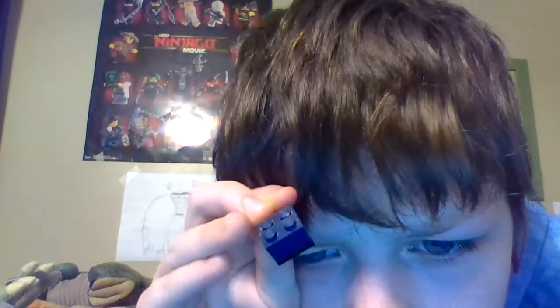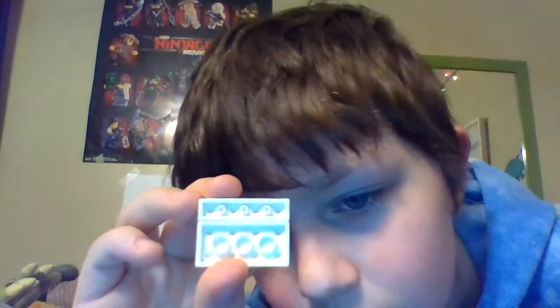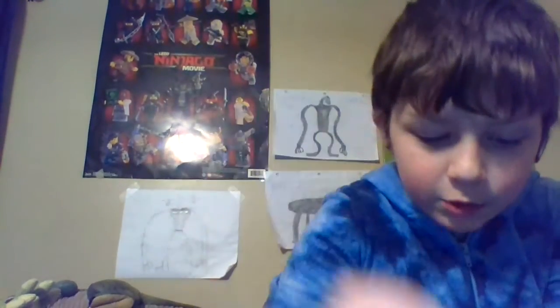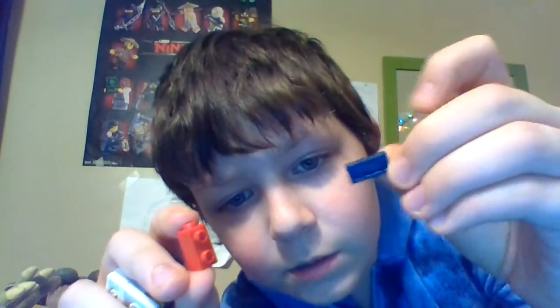You're going to grab two of these and two two by twos with a one by two. Now to make the base of your neck, grab a gray two by four with a white one by four and a white two by four, and two gold pieces — put them like that. Grab two of these pieces, make sure they're facing backward, then take two one by two jumper plates and attach them along like that.